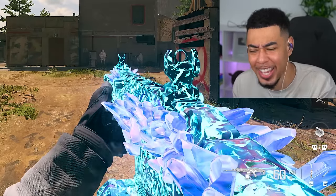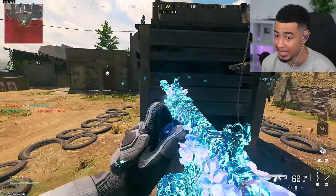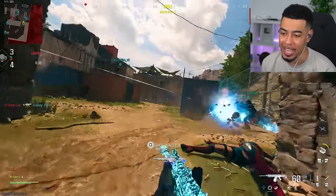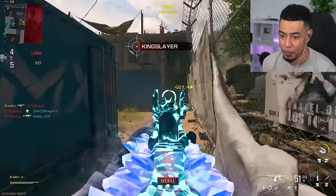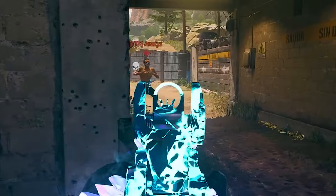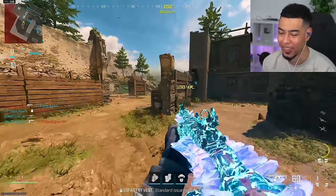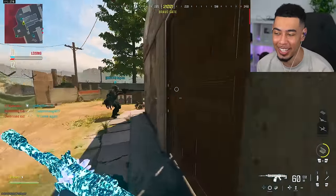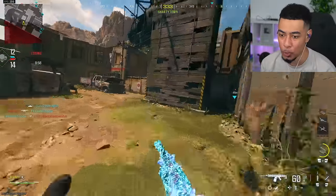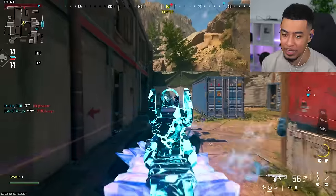I don't know what's going on with Priceless right now, but this is the most insane thing I have ever seen. Of course you can take the Red Dot sight off and it will still have the effects of the weapon, but I did not expect Priceless to look like this. This is the most insane thing I've ever seen — I don't know why it does this to it. This is why I like to check out the camos on these blueprints, because you never know what could happen. These blueprints do weird things to these weapons.